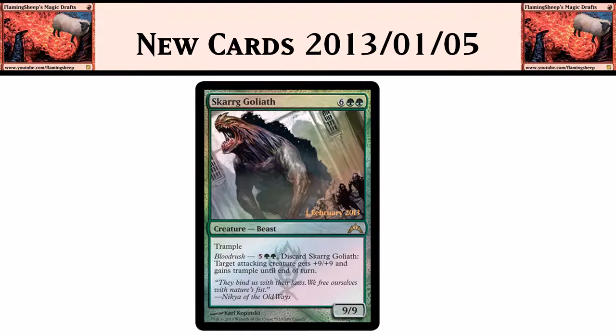Skarrg Goliath is an 8-mana creature — 6 green green — for a 9/9 trampler. That guy's huge. But the cool thing about him is that he has Bloodrush. So if you pay 5 green green and discard this card, target attacking creature gets +9/+9 and trample. This will win games — straight up. If you get 7 mana, this guy will bomb him out because it's basically haste and trample on a dude. 7 mana is a lot, but it looks like Gruul is sort of the ramp deck now; they've become the ramp guild.